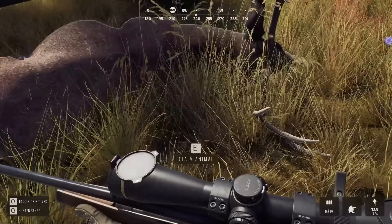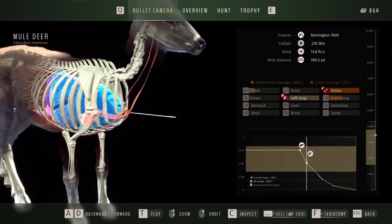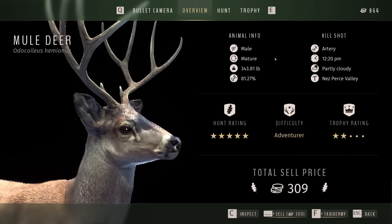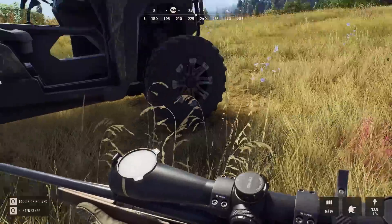Taking a look at what we got: this guy, which we did not shoot through the heart - it was actually artery and left lung that caused that drop shot - was 81% as a two-star mature. That's surprisingly high. Maybe he wasn't as old as he looked, but either way we'll sell that, and that'll put us back over a thousand credits.